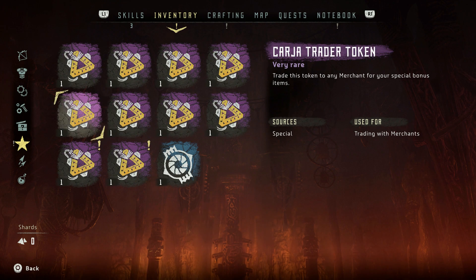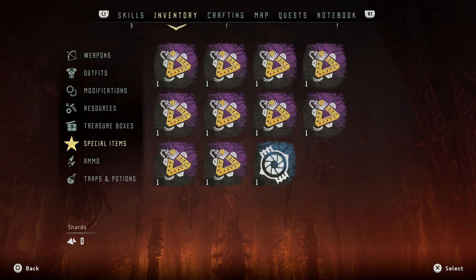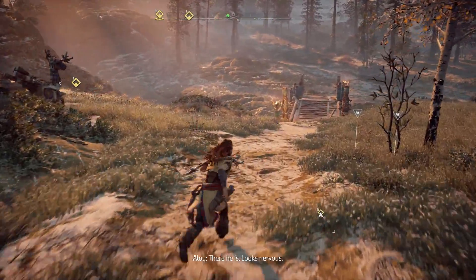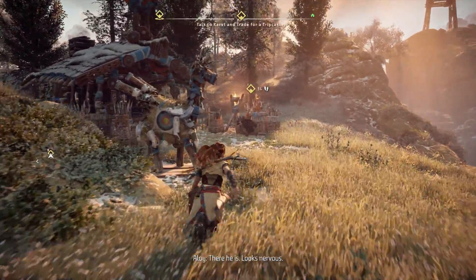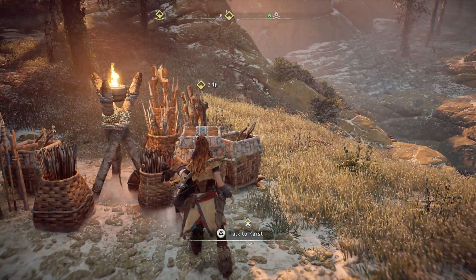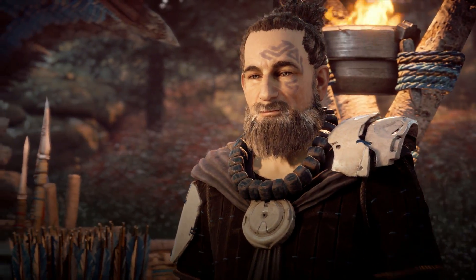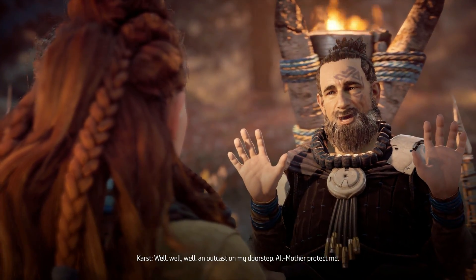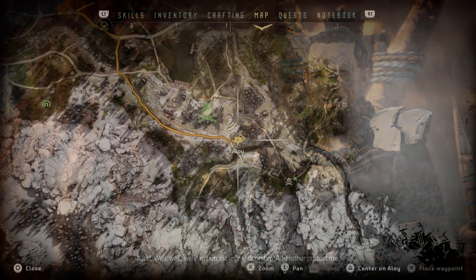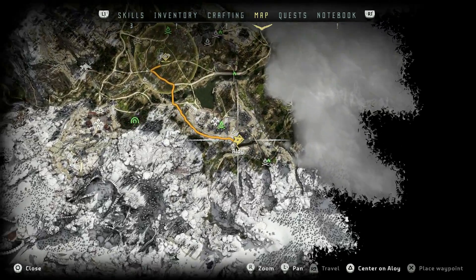It's not immediately obvious how you unlock these things, but once you actually get into the game and step into the shoes of an older Aloy, you'll notice that you have tokens in your bag. It says these tokens can be traded for various armor and weapons. To do that, you come to the trader Karast. He will be part of your very first mission as an older Aloy, so it's pretty obvious where he is, but it is here on the map if you don't already know.